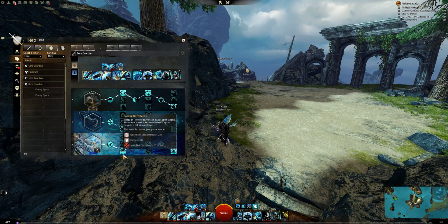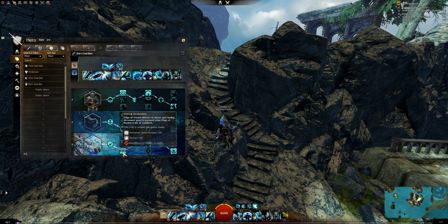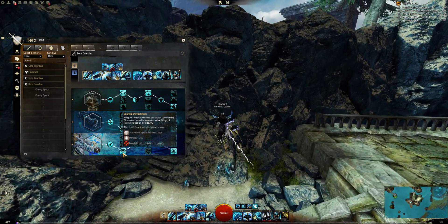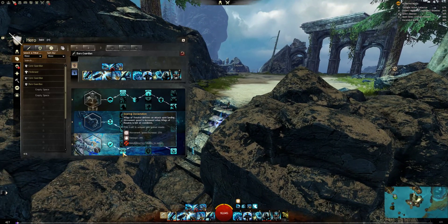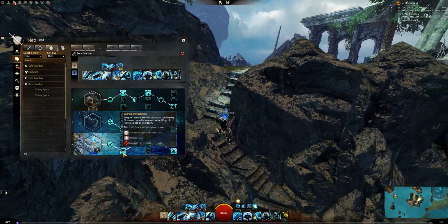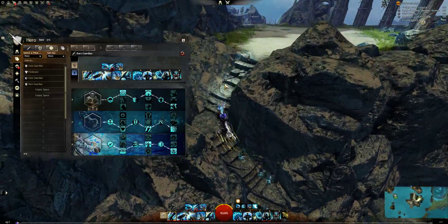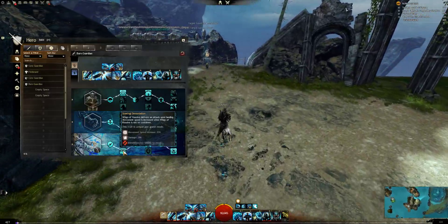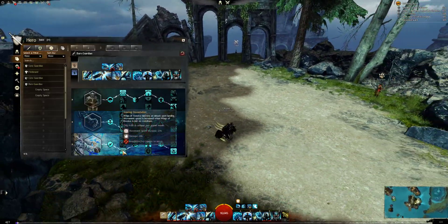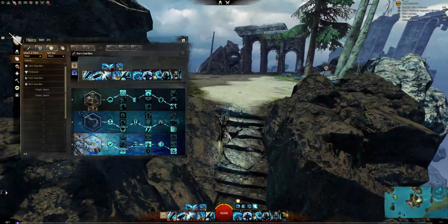Ring of Devastation — 25% higher movement speed. Wings of Resolve is not just a heal but delivers an attack upon landing; movement speed is increased, you also remove immobilize with your Wings, and you have 25% faster movement speed. This is the reason I'm not using a movement speed rune — off point you have this, and in combat it doesn't matter because you'll be slow anyway.